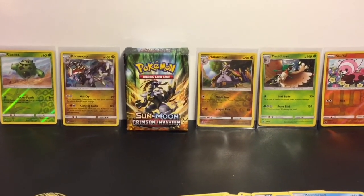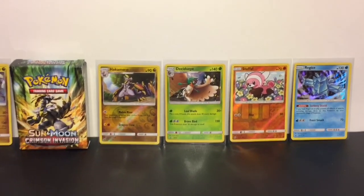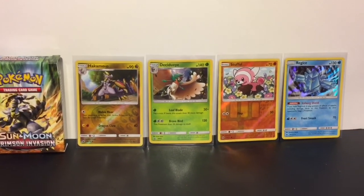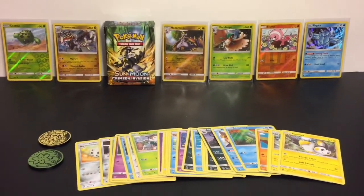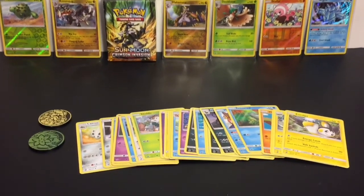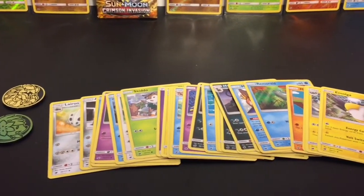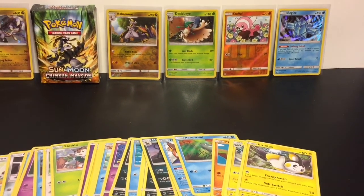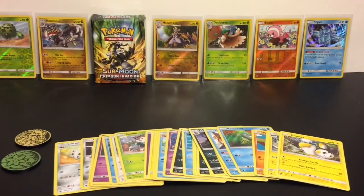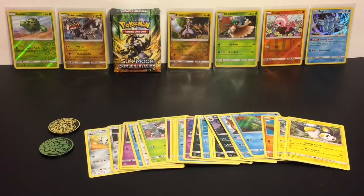There you have it — that was a pretty cool opening! I'm excited to play the Kamo'o deck. We only pulled one holo rare but we have the awesome Decidueye promo card, and I'm really happy about my Stufful reverse holo as well. Let me know which were your favorite cards or characters from today's opening. Don't forget to like and subscribe for my daily videos, and check out my Pokemon playlist for more Pokemon TCG products as well as toys. Thanks so much for watching — see you tomorrow, bye!